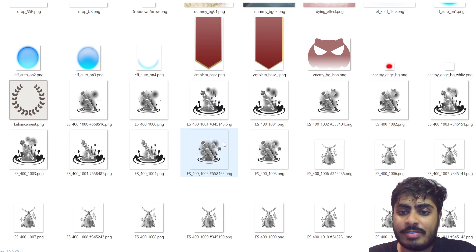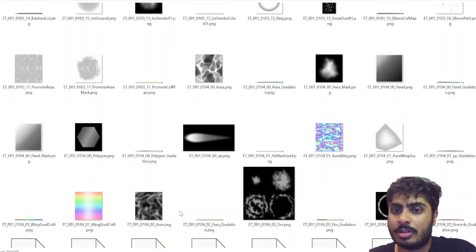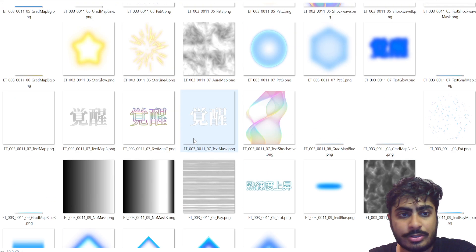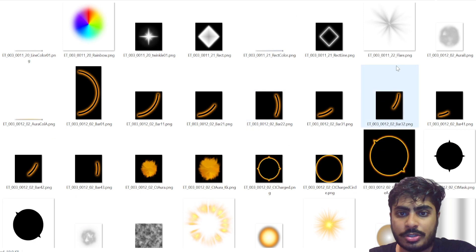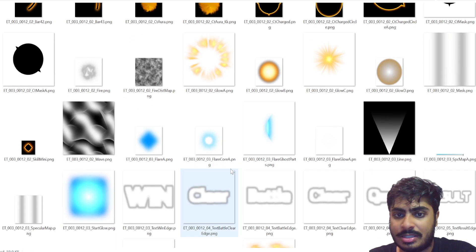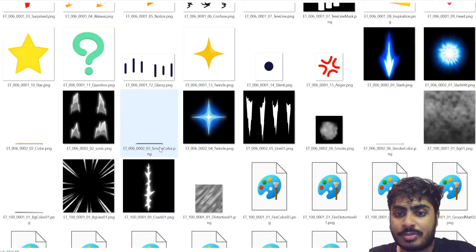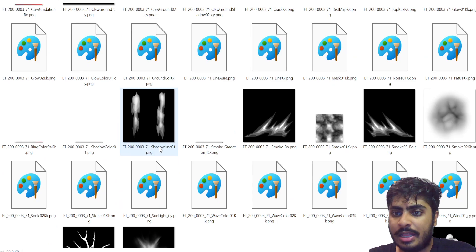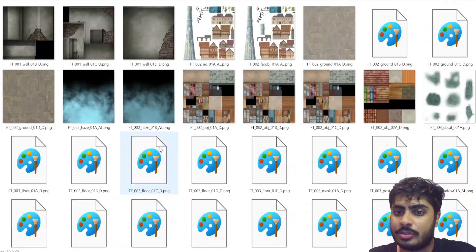These are all character skills — skill icons and particles. Nothing too interesting for us here, just basic charge attacks and standard skill icons. Win, clear, result screens — very straightforward stuff. We'll keep scrolling. The AT stuff just seems to be texts and particles.